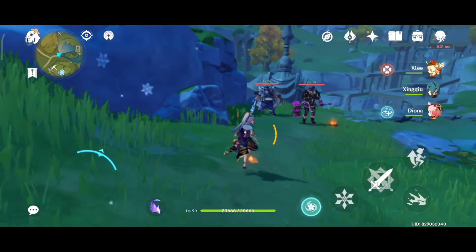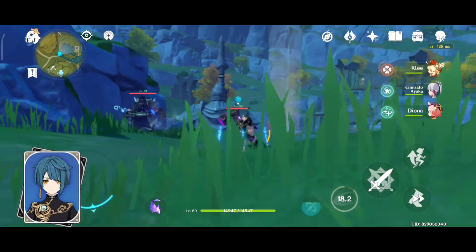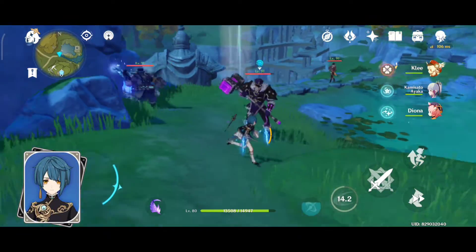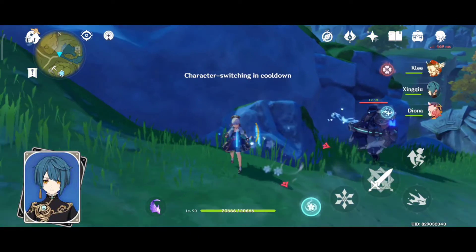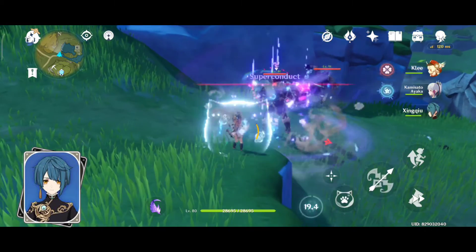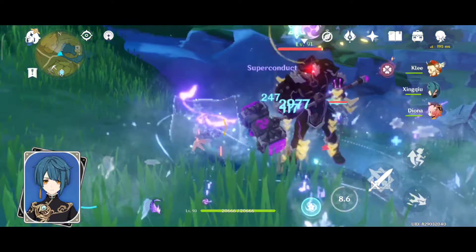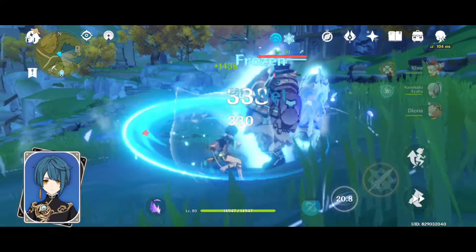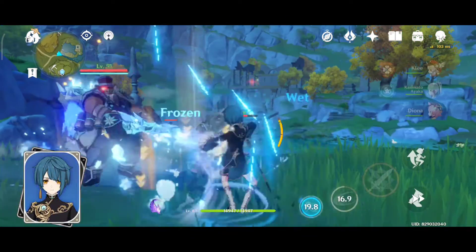Next on our list is Xingqiu, one of the perfect characters in Genshin Impact to be used on an elemental reaction based team. Xingqiu applies Hydro so fast that he can enable reactions continuously using his elemental burst. He is also one of my favorite characters in Genshin Impact. His elemental skill, Guhua Sword Fatal Rain Screen, reduces the amount of damage you take from enemies and provides a decent amount of healing once each sword is shattered.